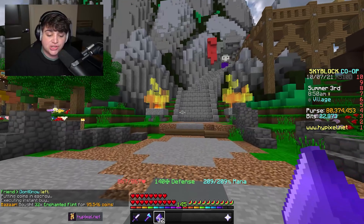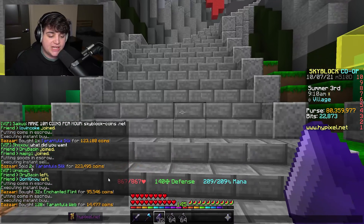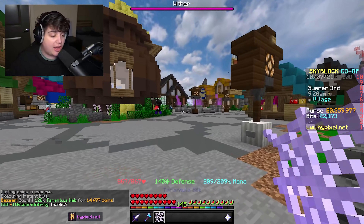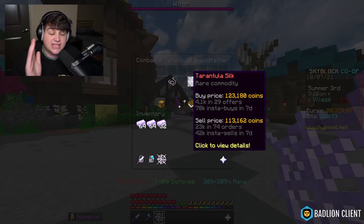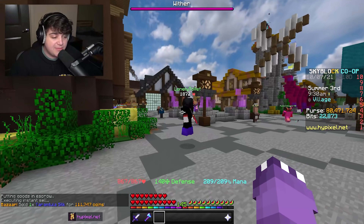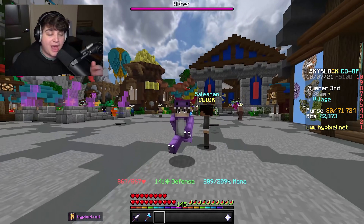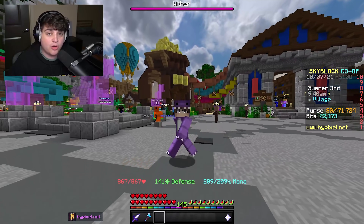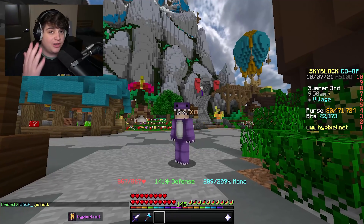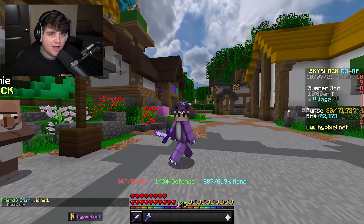Even insta-buying — 95,000 for 32 enchanted flint and 14,000 for 128 tarantula web, total 110,000 — you can still insta-sell the tarantula silk for 113,000 and profit after fees. Just set up large buy orders, craft them all, and sell. It's essentially free money.